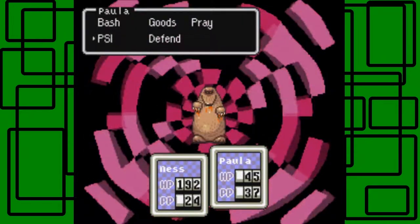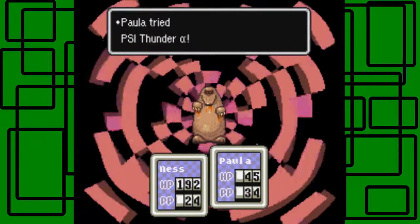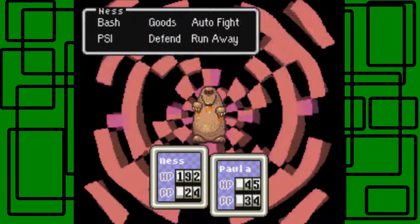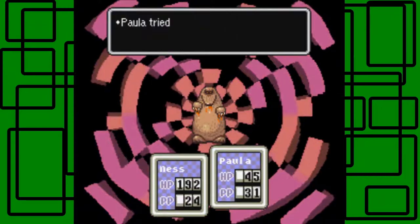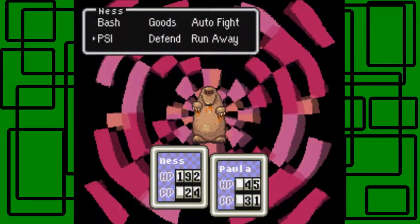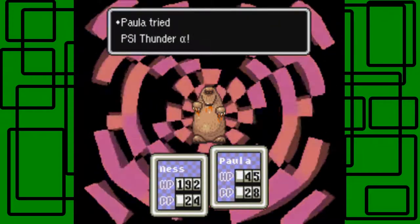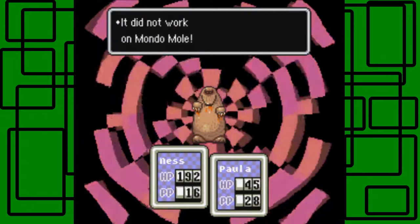I'm going to try to bash it this time and then use PSI Thunder again. There we go. Nope, it missed. Dang it, it recovered HP. I think we'll use Paralysis again because we kind of got out of Paralysis, and then let's try PSI Thunder again. He's thinking of something, he was craving it? What the heck, Ness? He's recovering HP all because Ness can't Paralysis for some reason.